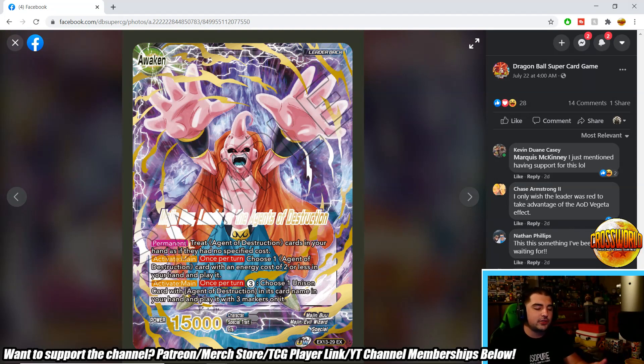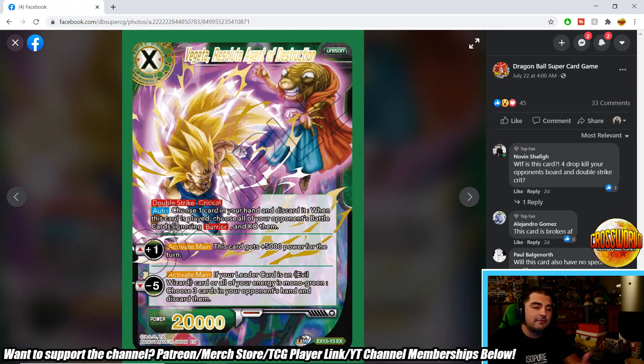Activate main once per turn: pay three, choose a unison with Agent of Destruction in its card name and play it with three markers. That's really important for Vegeta Resolute, Agent of Destruction — a four-cost green unison the leader plays for three. He's a double strike, critical 20k right off the bat, which is very powerful. On play, choose a card in your hand and discard it, then KO all opponent's battle cards ignoring barrier. Activate main plus one gives him plus 5k power, and if your energy is mono-green, choose three cards in your opponent's hand and discard them.